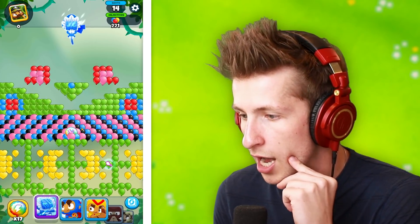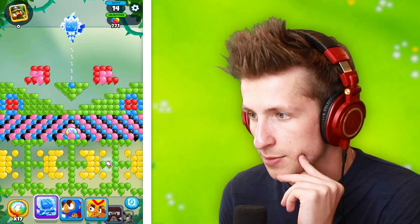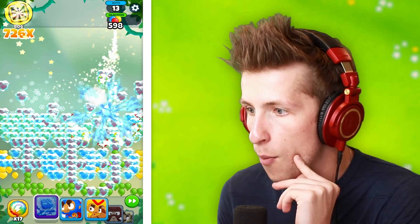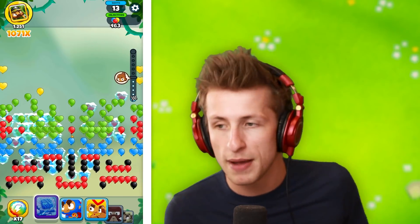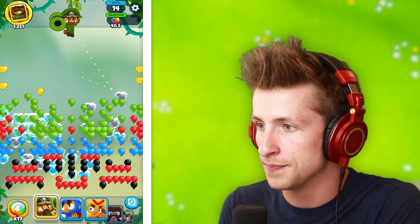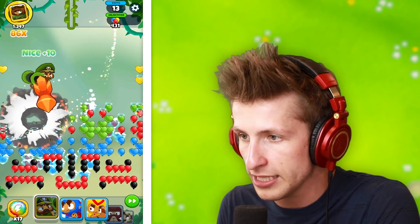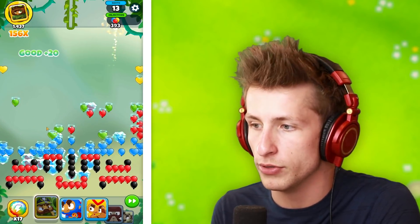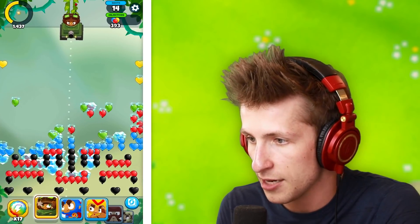Oh, mega ice monkey is so good — I love mega ice monkey. Can we get that mega ice monkey to go straight up? The mega ice monkey is such a good tower — probably my favorite, no joke. Because it's random shots and you never know where he's going to go. I think the nice thing about Striker Jones is he does stun the balloons, so the balloons don't get to move up at all, and that is a very big added bonus.